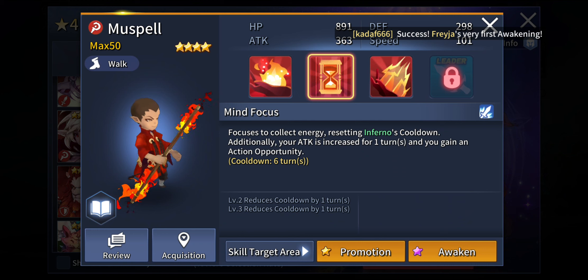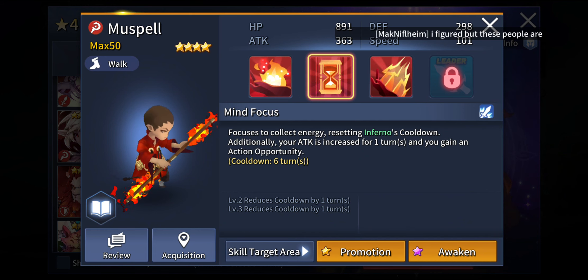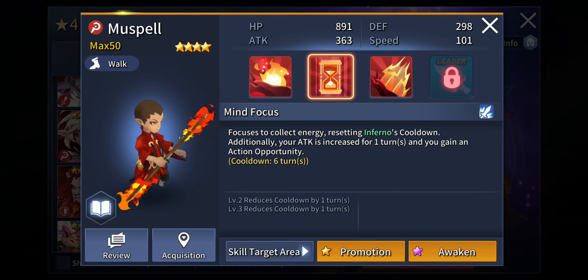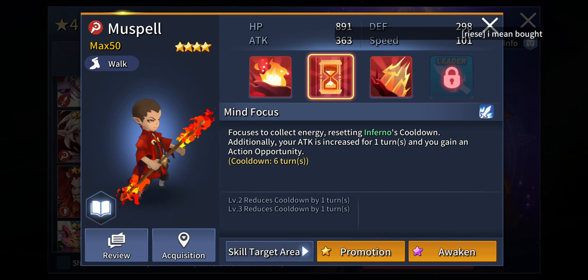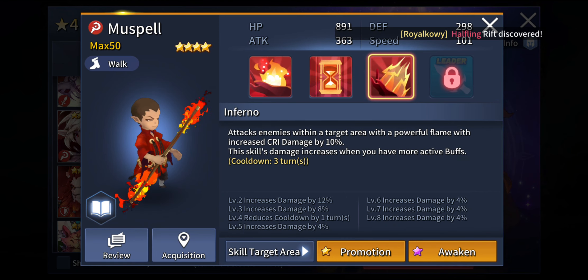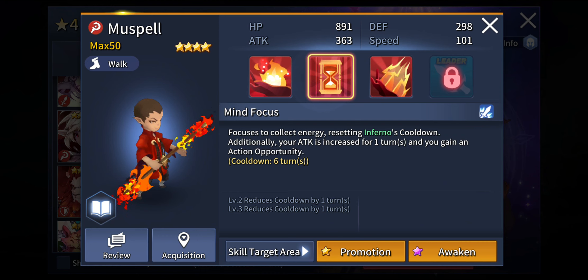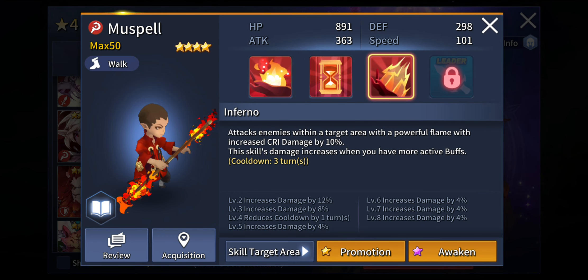Additionally, your attack is increased for 1 turn when using Mind's Focus, and you gain an action opportunity right away — you will be able to take another turn immediately and use his Inferno. Inferno attacks enemies within a target area with powerful flames and increased critical damage. He already has that attack boost from Mind's Focus, and with Inferno he is going to inflict that additional critical damage on opponents. The damage scaling is quite impressive.